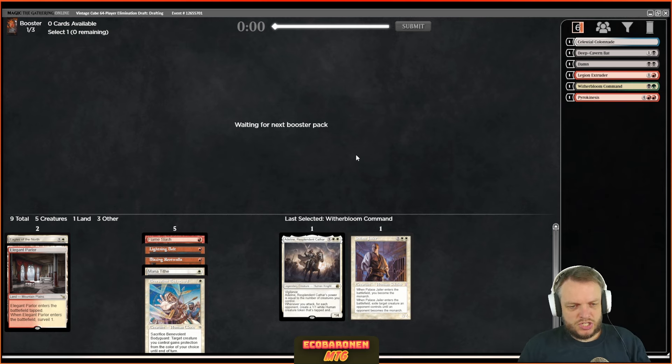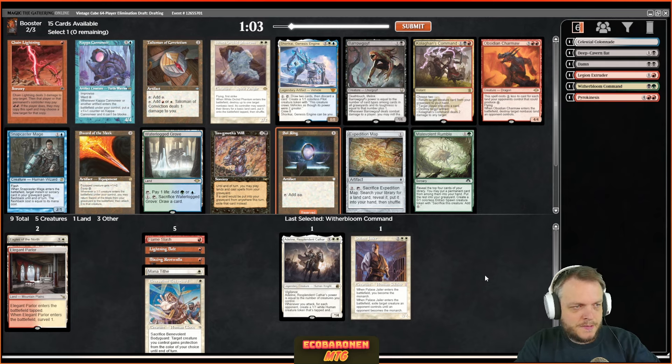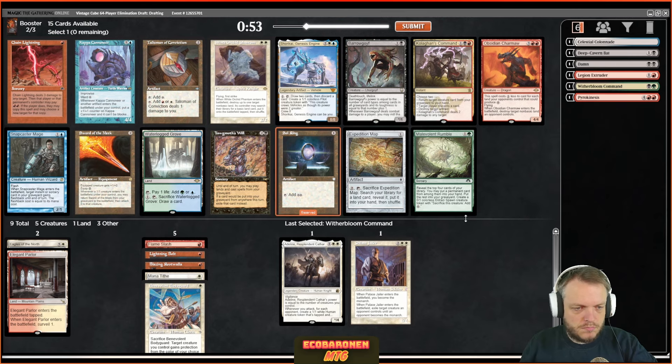Okay, time for pack two. So far definitely below average — especially with the stuff that did not wheel. We opened a Sol Ring, so that can definitely help any deck. Funnily enough it's best in Boros but it is what it is. Without a Sol Ring in this pack I would just take Chain Lightning and be very happy about that, but yeah, Sol Ring is one of the best cards in cube if not the best. I can't really wheel anything realistically out of this pack.